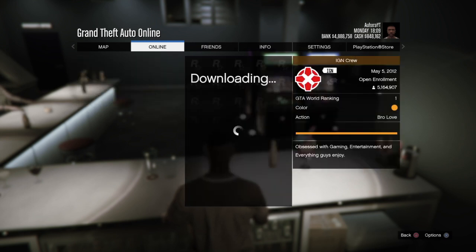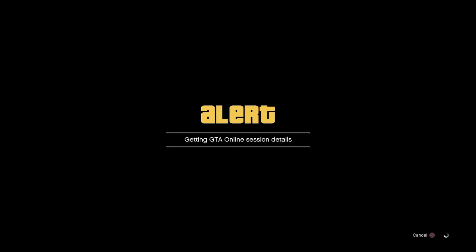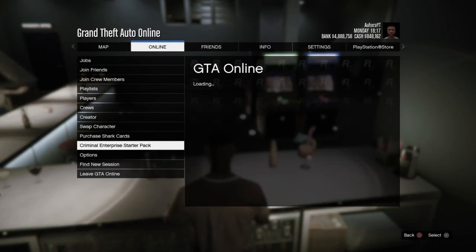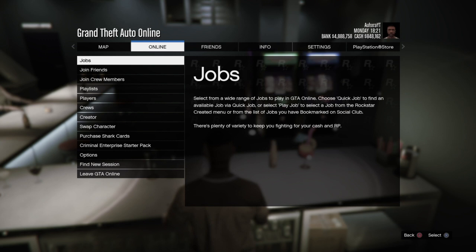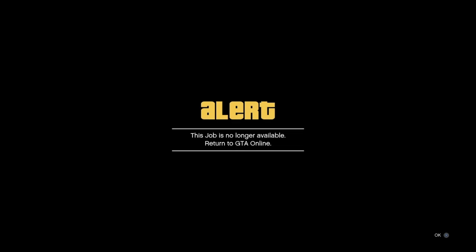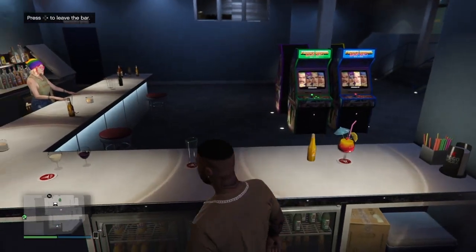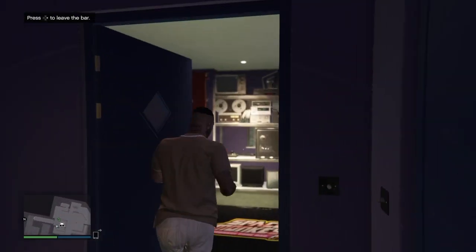Click on any of these people that are online right now and join their game. As you're getting the online session details, press yes on the first prompt. When it says 'change your target anymore,' press no. After you press no, open it back up, go back to online, hit criminal enterprise starter pack. Click off, go to jobs, go to play jobs, go to Rockstar created missions, and select the first one — it should say 'this job is no longer available.' Click OK, go back to online, go to purchase shark cards, then cancel out because you're not buying anything. It should still say 'press round on the back to leave the bar' — do not press that yet.